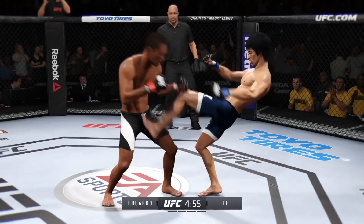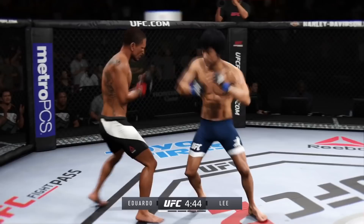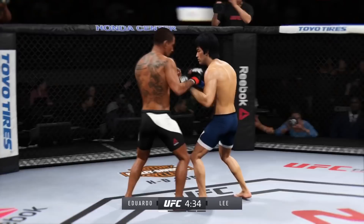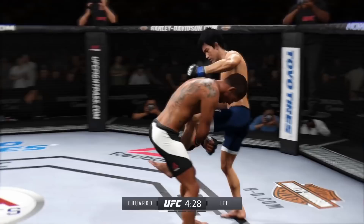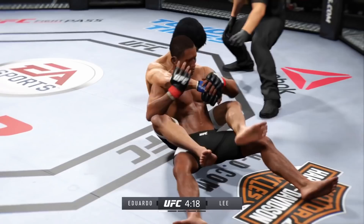Eduardo with a nice hook to the body. Eduardo's body punch is defended. He's doing a really good job of timing these shots. Nice jab — we got ourselves a fight. He's feinting with the punch and digging into that leg kick. Wow, that was a quick takedown, and he connects. Joey's got his back now.